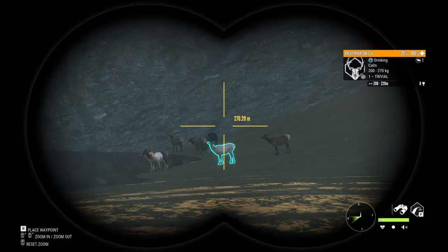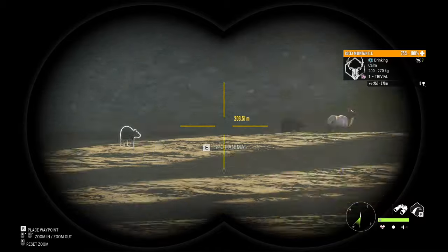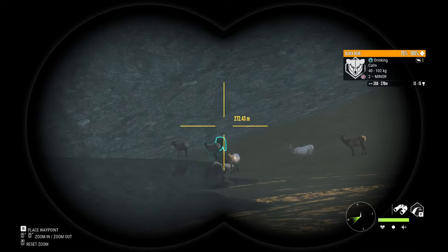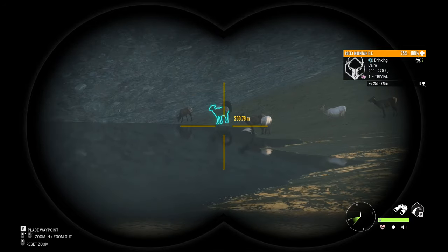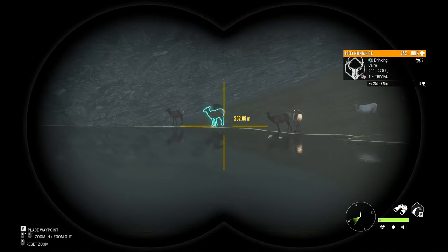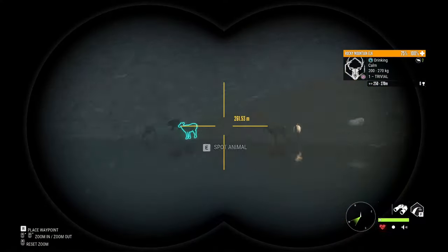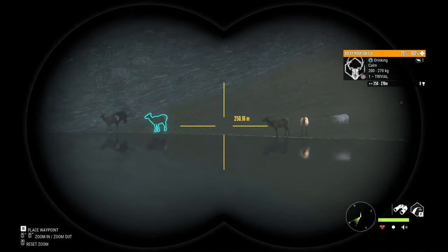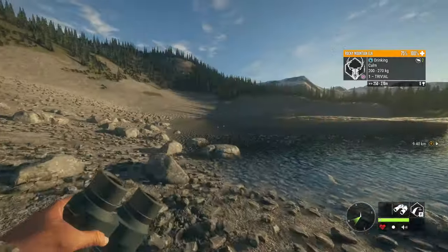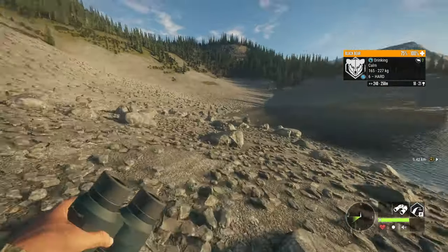As you guys can see, that over there is not a brown bear — we have switched over to Silver Ridge Peaks. Got some more black bears over there. I am currently at the top left lake and I am trying to get a shot on not that level 1, but the one in front of it, which is a level 6 male black bear. It would be ideal if that female got out of the way. I am still using the 300 — forgot to change weapons. So I think I will be changing to the Arisaka 300 Mag Tactical.